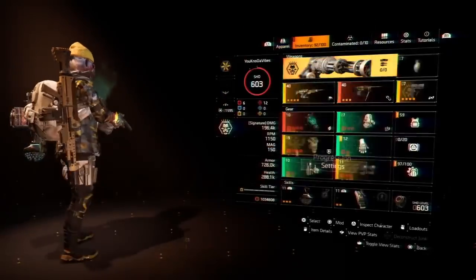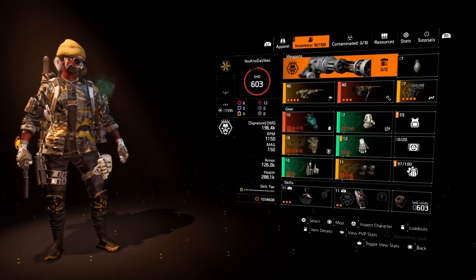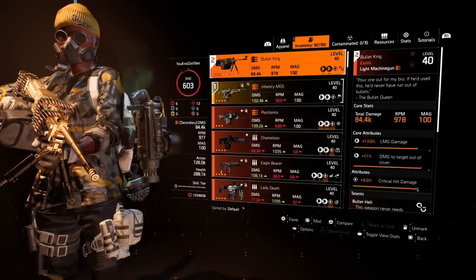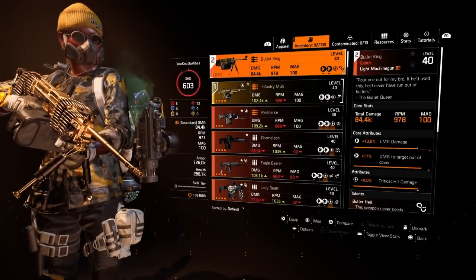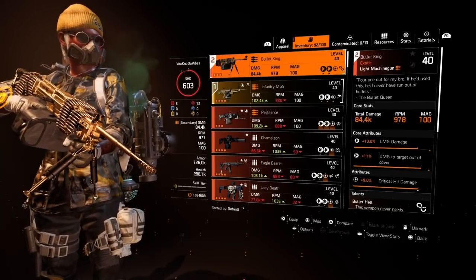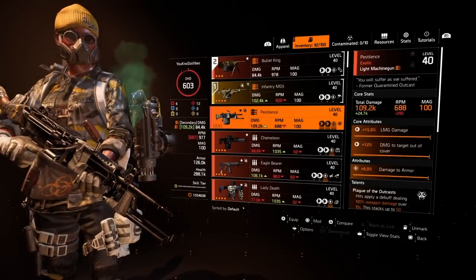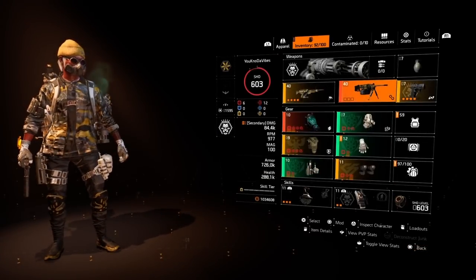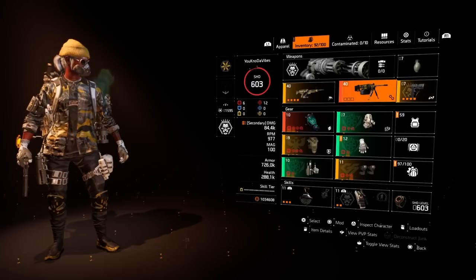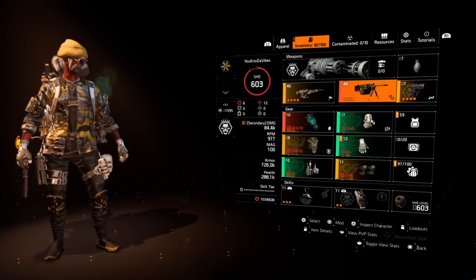I'm going to showcase this build in the raid as well. If you liked the video, smash the thumbs up — if you're new, subscribe. Tell me what you think about the build. It also raises your Bullet King's RPM to 978, which is almost 1,000 RPM as a secondary — very nice. If you don't want to use the Bullet King, the Pestilence is also a nice alternative — that 688 feels good too. This is probably the most fun I've had with a build lately. All the other builds feel boring right now, and until we get the full Title Update 10 experience, this is what I'm rocking. It's your boy, you know the vibes — I'm out. Peace.